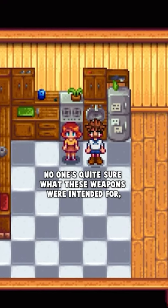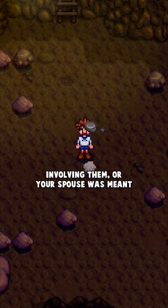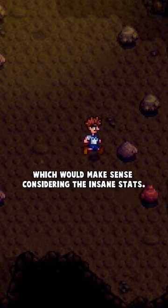No one's quite sure what these weapons were intended for, but it's commonly believed that there was some sort of spouse fetch quest involving them, or your spouse was meant to join you in the mines at some point — which would make sense considering their insane stats.